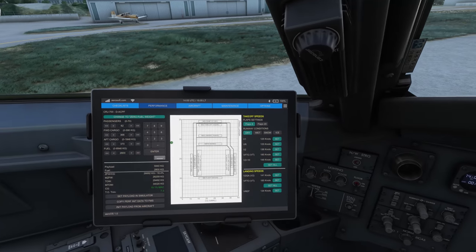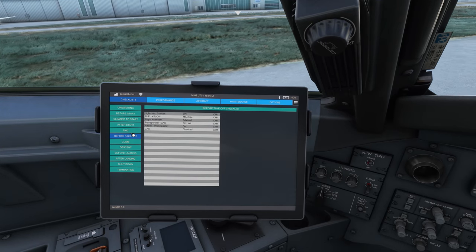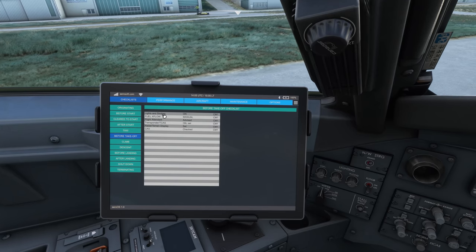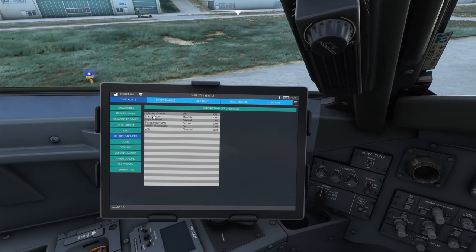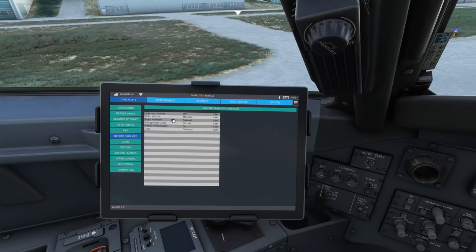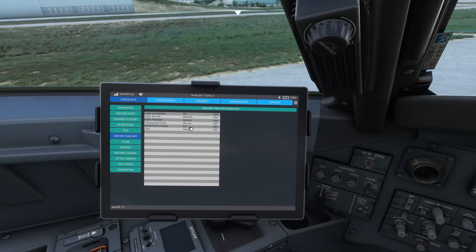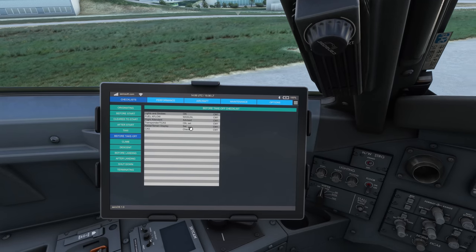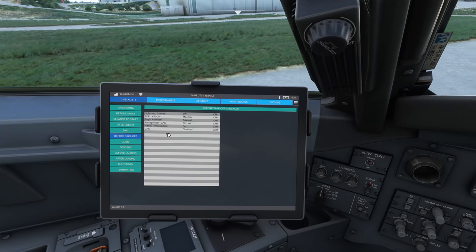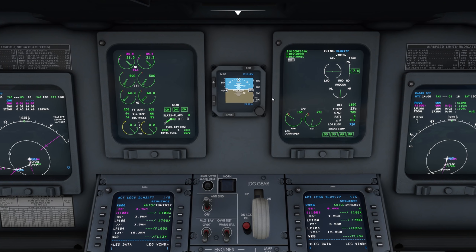Let's check our EFB — we can do the taxi checklist. Lights, lights and strobes: we will do the strobes when we enter the active runway and the lights will be on when we get the clearance. Fuel cutoff — manual, we already did that. Flight attendant advised. Transponder TCAS on and set — we will also do that during the lineup. Radar terrain set — unfortunately this is not modeled yet. And CAS: the crew alerting system — all is well.